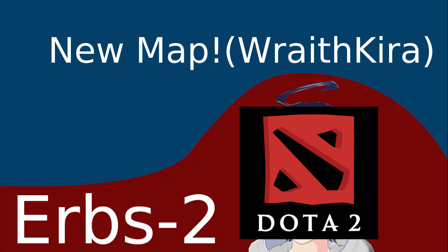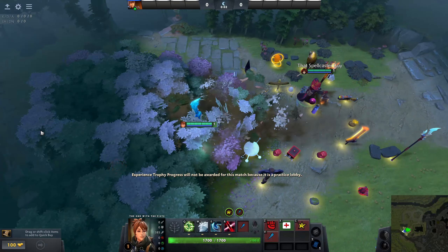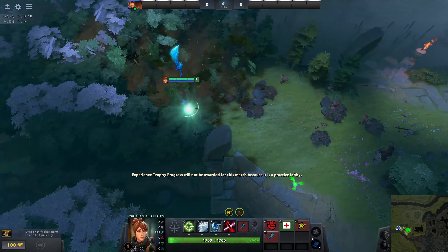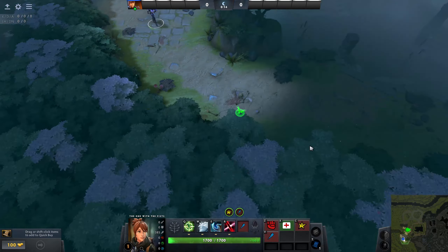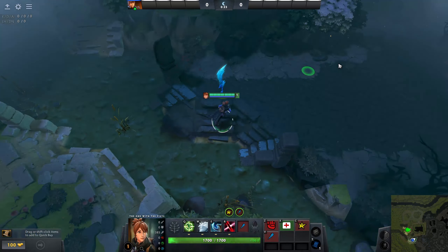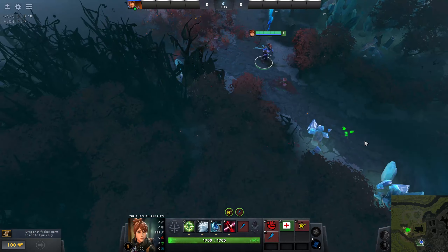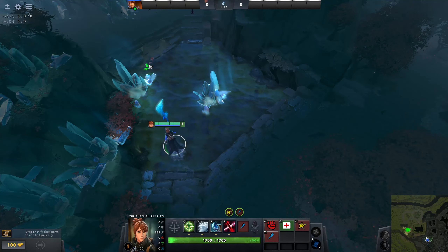Last but certainly not least is the new map, courtesy of Wraith Kira. He's been working on this for a bit, and it's in a place where it can actually be traversed and moved around. We still need to add some of the game objects like items to pick up, but the map itself is looking really nice. You can tell visually what the different areas are, which is great.